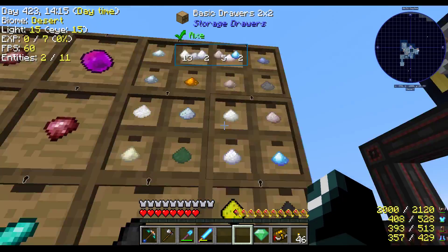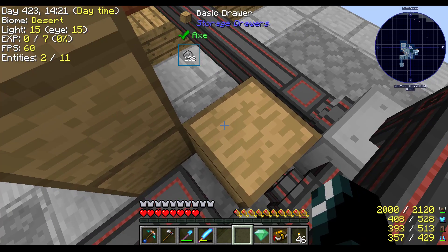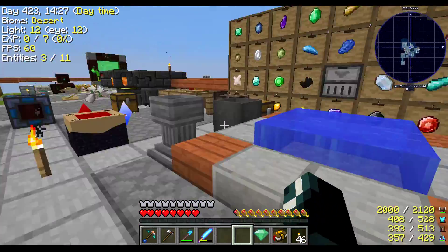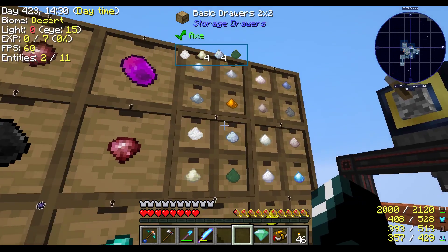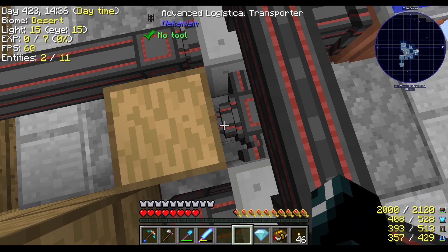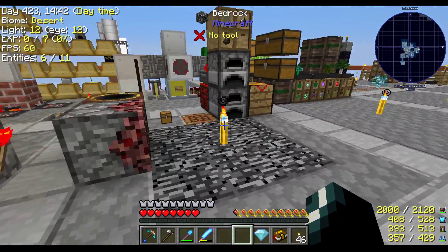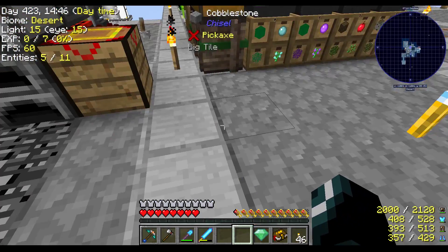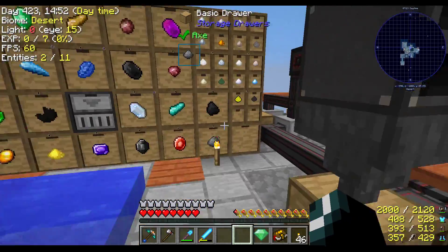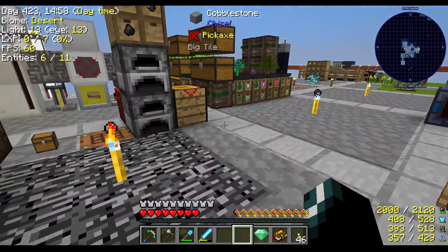I am getting some dusts and stuff, because I have occasionally been swapping this over to wash out this stone dust that collects. I'm not doing that terribly often. What was I doing? I was trying to get stuff for the Dark Steel, which I don't have any coal for.